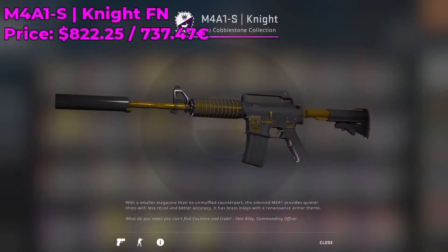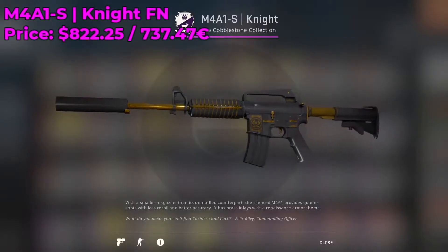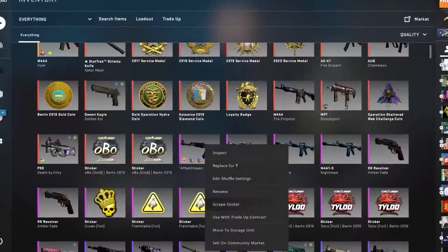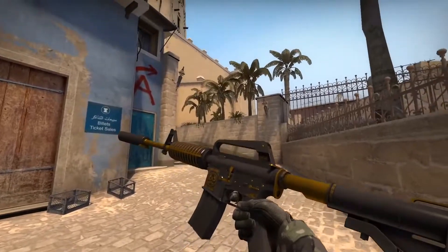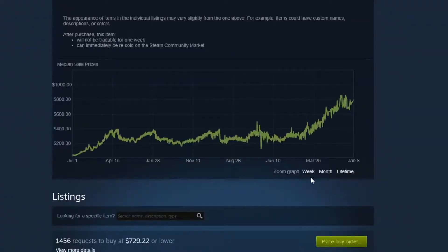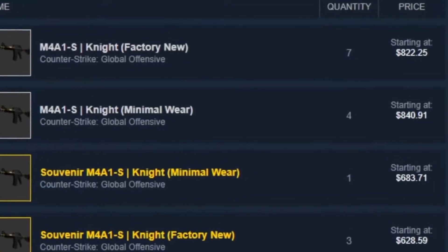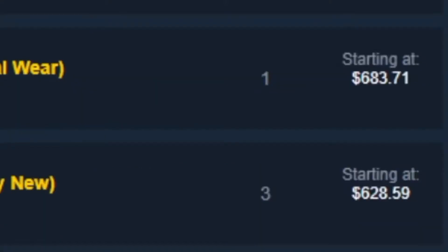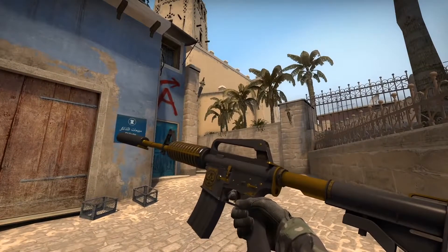Next up we have the M4A1-S Knight. This skin is from the Cobblestone collection — it is the only classified skin in the collection and it was primarily sacrificed for the AWP Dragon Lore via the trade-up contract. It has a pretty simplistic design and the colors are not that amazing. It only comes in two conditions: factory new and minimal wear, and they are both going for over $800 on the Steam community market. You know something is wrong when the souvenir version of a CSGO skin is going for less than the normal skin. This skin just doesn't deserve its price in my opinion.